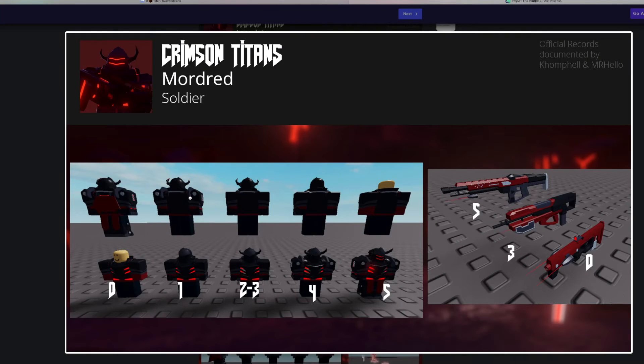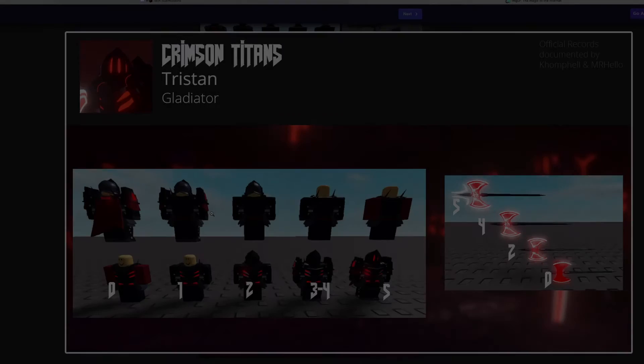The next skin is called Mordred, and it is a Soldier skin. It has three different weapons made for this skin, corresponding to different levels. It starts off like this, then at level three you get this one, and at level five — when it's maxed — you get this one. All look like really nice skins that fit this skin's design. Instead of a cape, it has more armor on it — red armor — which looks pretty cool.